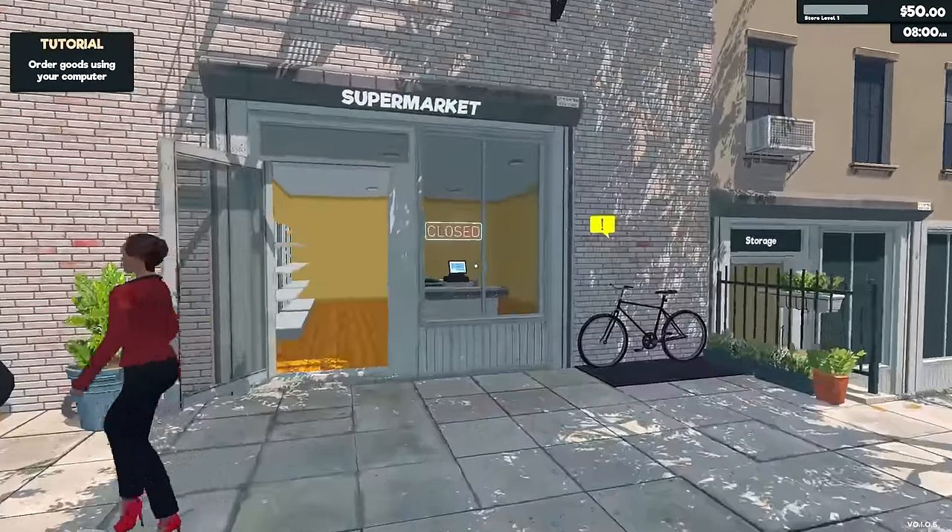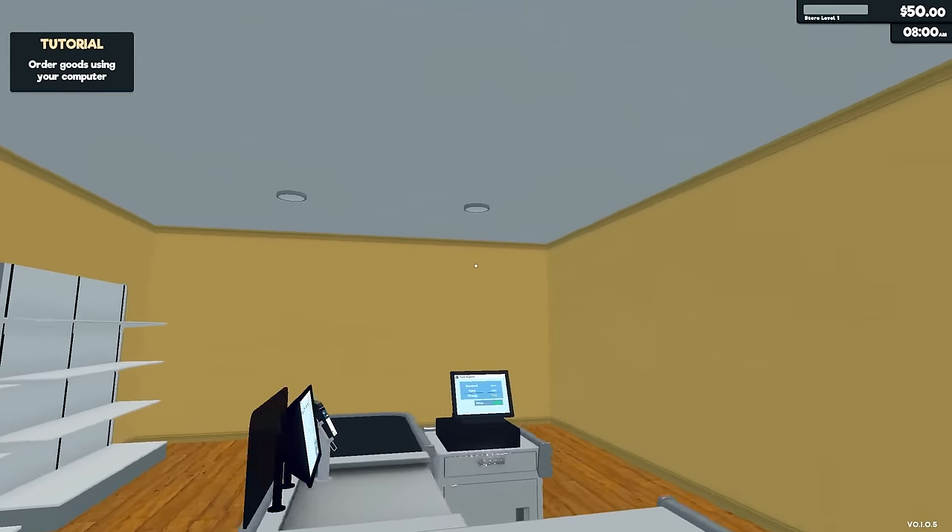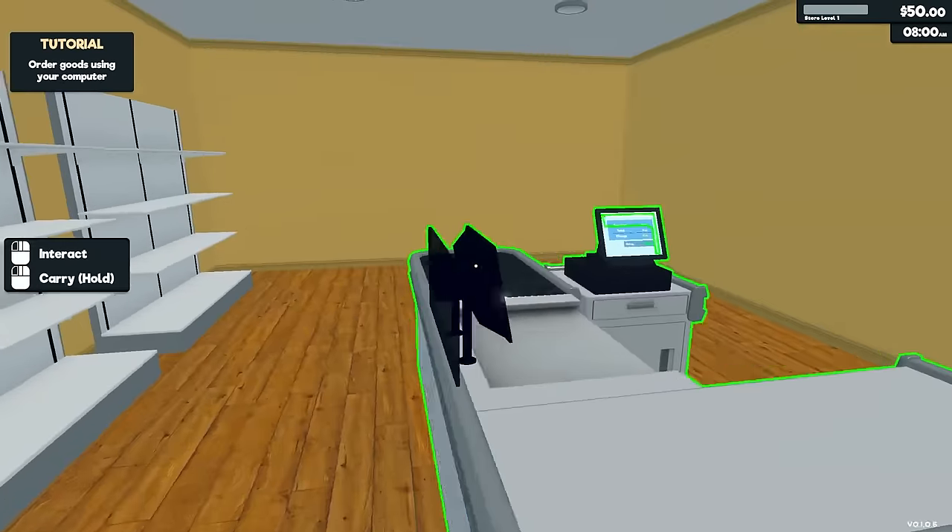Aha! There it is! I knew I'd find you again. Is this my bike? No, it's not my bike. I can't afford a bike. All I have is this very yellow store right now.